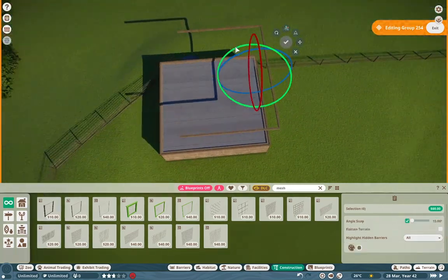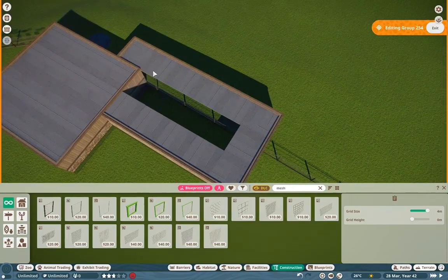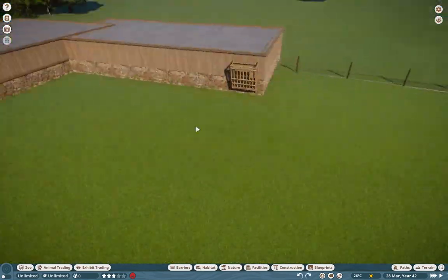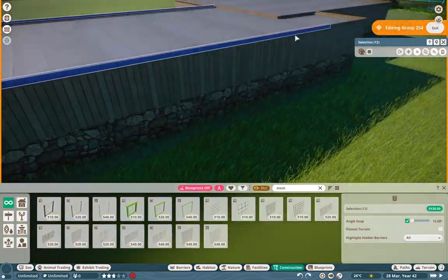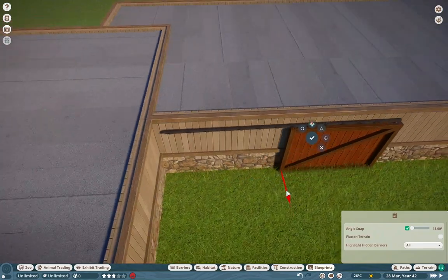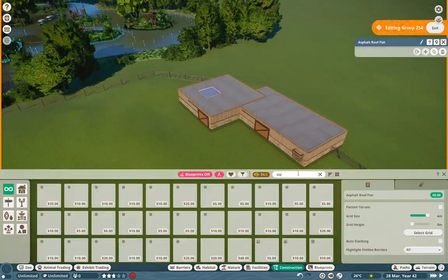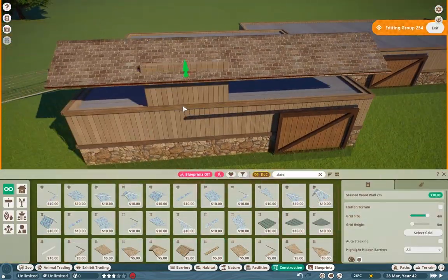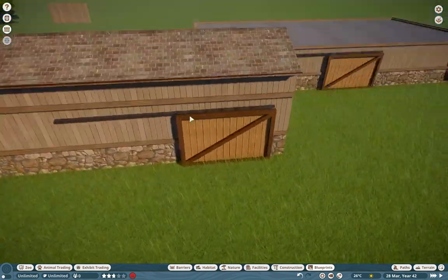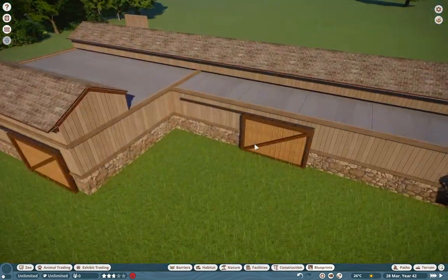Moving on through here, I do build a custom barn — I won't finish the interior yet, I'll do that later. Huge shout-out to Leader for his wonderful little hay feeders; he has a great blueprint on the workshop. I wanted two separate areas — let's say we're keeping the pronghorn separate from the African animals, or keeping the birds separate from everything else, because those ostriches can get pretty aggressive.